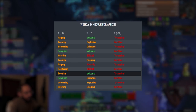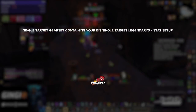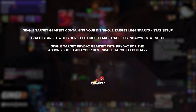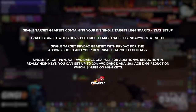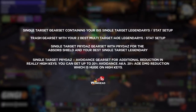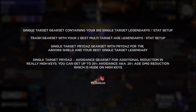Gear sets are key to doing really well in high Mythic+. Everyone should have at least four different gear sets. First, a single target gear set containing your best-in-slot single target legendaries and stat setup. Second, a trash gear set with your two best multi-target AoE legendaries and stat setup. Third, a single target gear set with Prydaz for the absorb shield and your best single target legendary. Last, a single target Prydaz plus avoidance gear set for additional damage reduction in really high keys. You can get up to 20% avoidance — otherwise 20% AoE damage reduction — which is huge on high keys. Certain abilities do around 10 million damage every 30 seconds, so 20% avoidance will effectively net you 2 million more health.